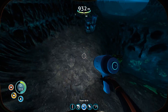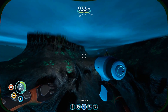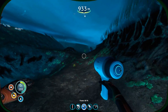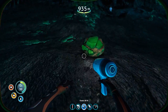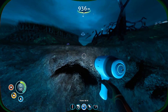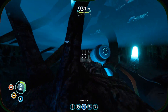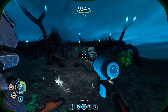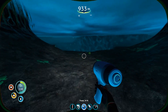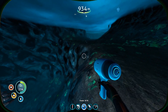The bad thing about the prawn suit is it's a bit slower to move around in, but it is an absolute tank — we can take hits in that thing. There's lots of uranite around here, and I have plenty of stuff to put a nuclear reactor down here. I'm thinking about building a base down here by this cove tree somewhere, maybe as a recharging station. There is uranite, titanium, lithium — just huge nodes everywhere. I could make a nuclear-powered base out here quite easily.